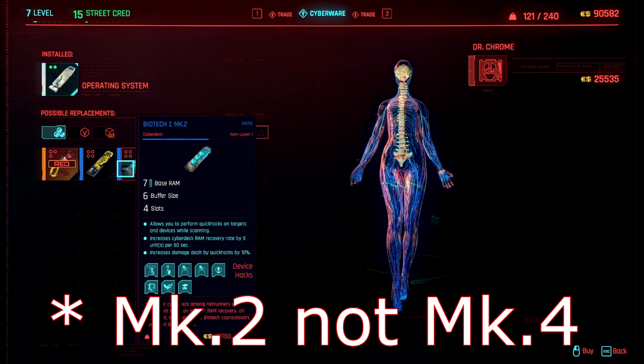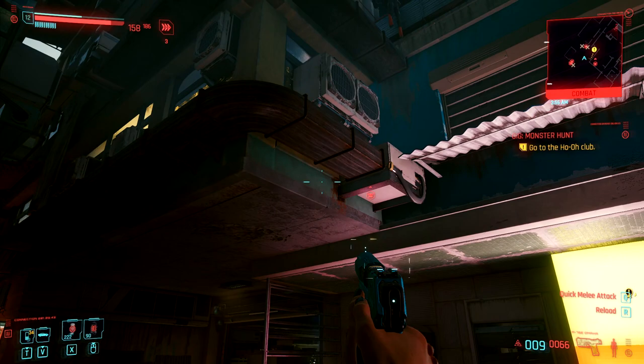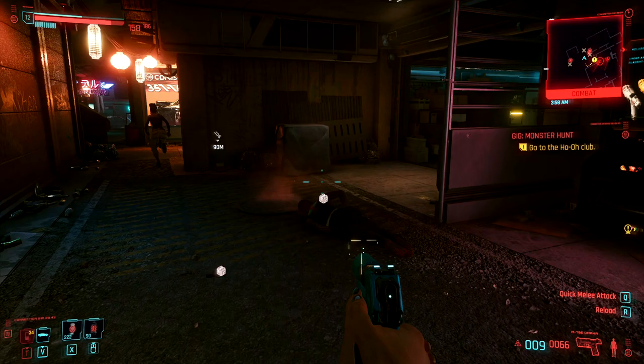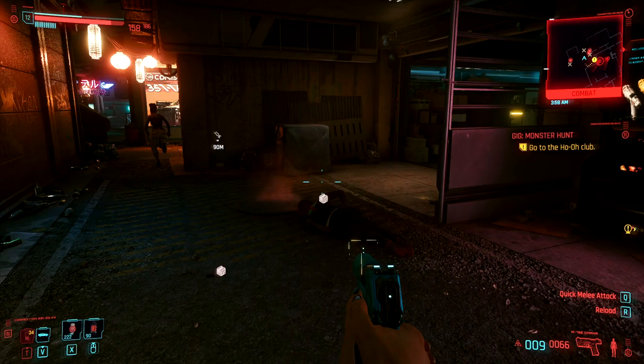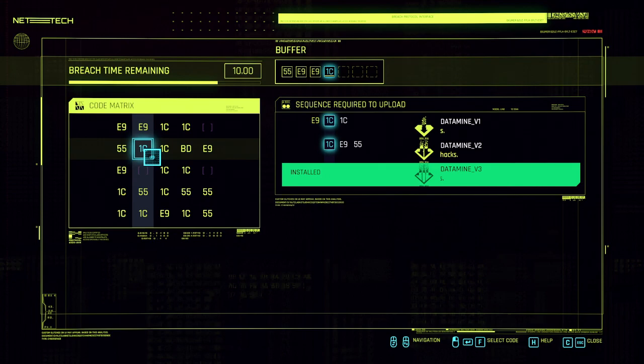You want to pick up the Stevenson Mark IV operating system from Dr. Chrome. This will give you seven buffer size, which will be perfect for hitting most every single line of code from here on out. If you have the eddies at the time, pick up the legendary subdermal armor as well — that's a 200 armor boost. There are two gigs for Regina that we want to wait for. Don't do Monster Hunt until you have the new OS. There are something like 11 access points in that one location, and you're going to want to hit all three lines for each one for the big payday.